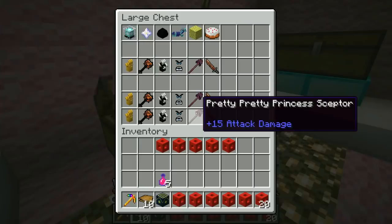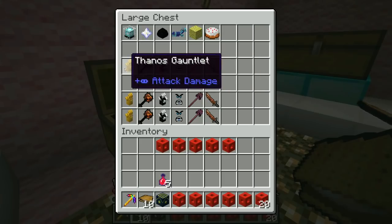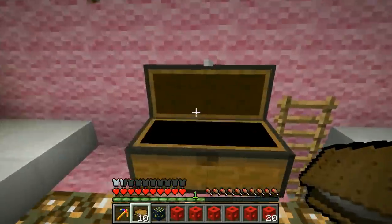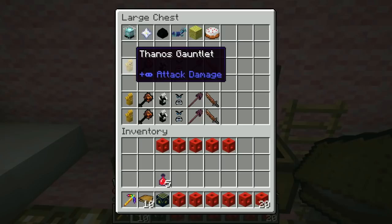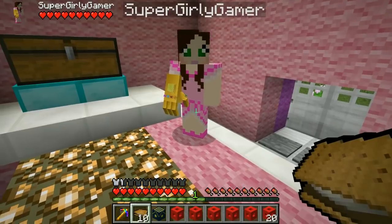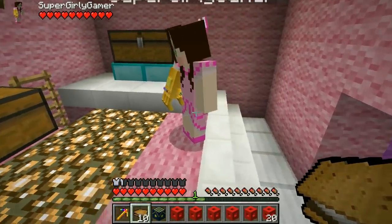So in here we've got cool items we can trade for. For a beacon we get the Thanos Gauntlet — what! I'm pretty sure this is from Fortnite? It has infinite damage. Look at my hands — it's beautiful, it's gorgeous! I want to fight you, but I've got Megaman's arm. There are jewels on my fingers — it looks amazing!